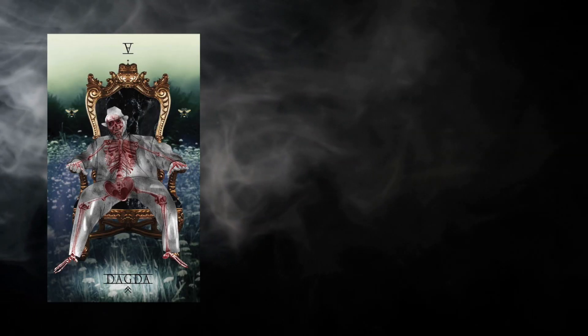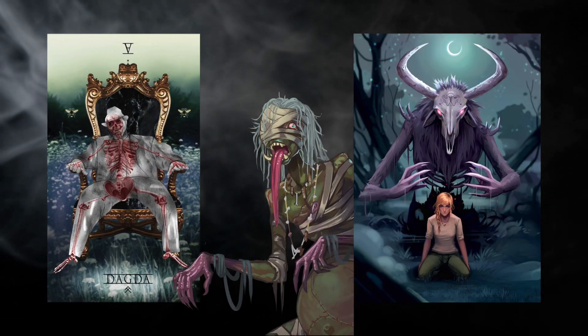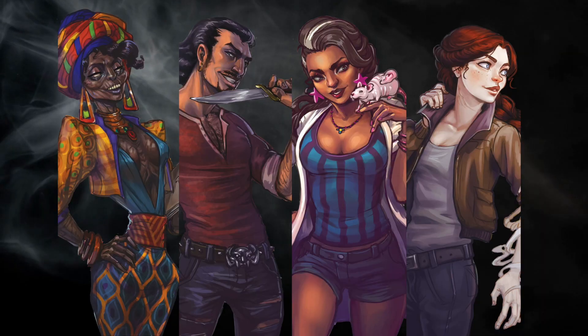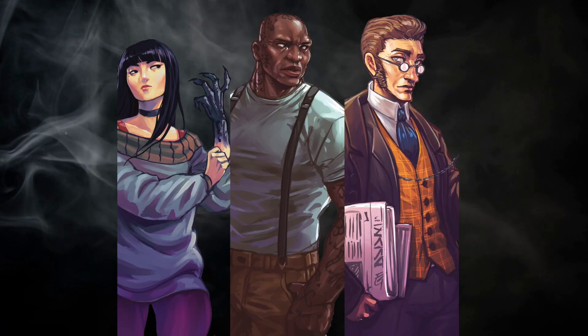Before I get into the system, I want to address the art, which does a great job of introducing the feel of the game. It has this dark, creepy vibe, but at the same time there's a bit of lightness to it. In the quickstart there are two main art styles: one that reminds me of tarot cards — a kind of witchy vibe — and then another that is a much more traditional digital art look that's a little bit cartoony but still has that creepy aspect.